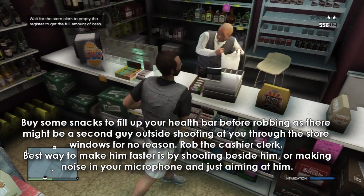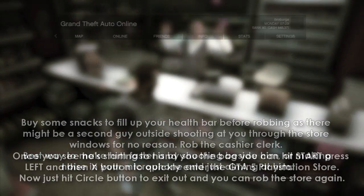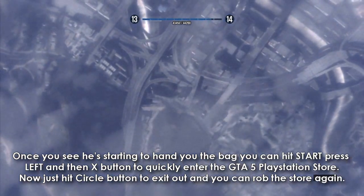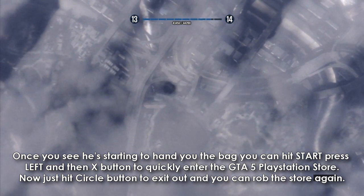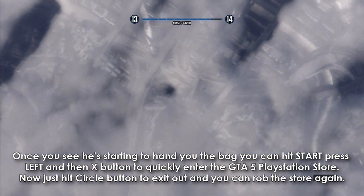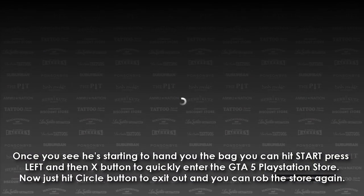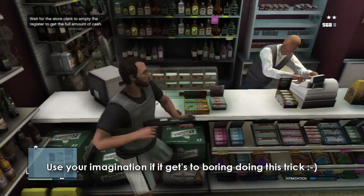The best way to make him move faster is by shooting beside him, making noise in your microphone, and just aiming at him. Once you see he's starting to hand you the bag, hit start, press left, then X button to quickly enter the GTA 5 PlayStation Store. Hit circle button to exit out and you can rob the same store again.